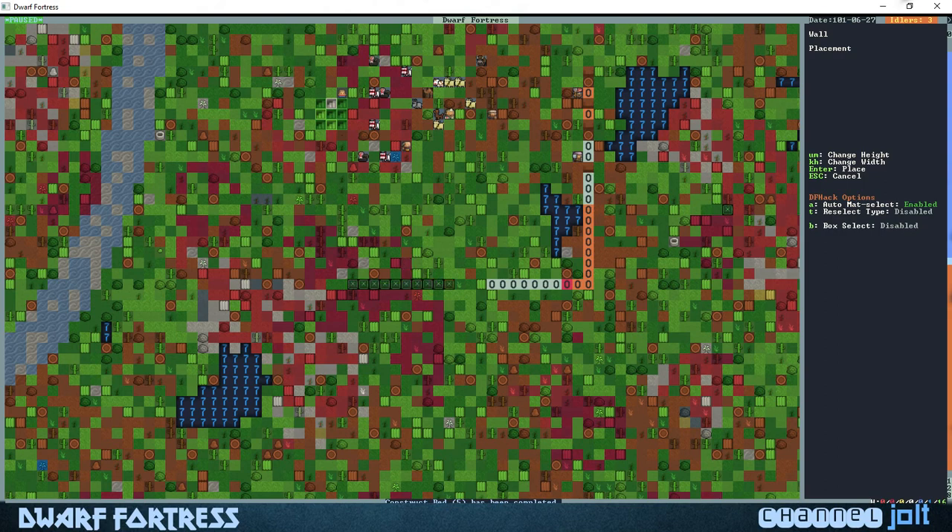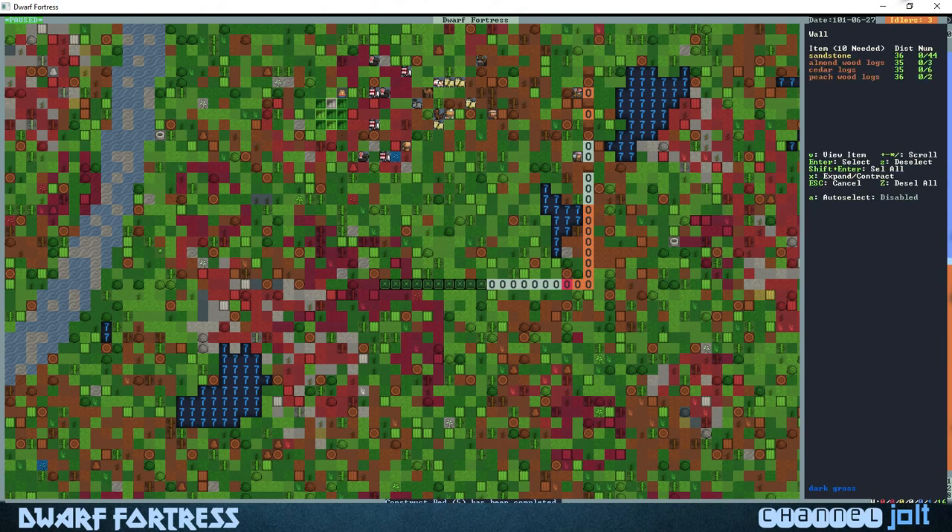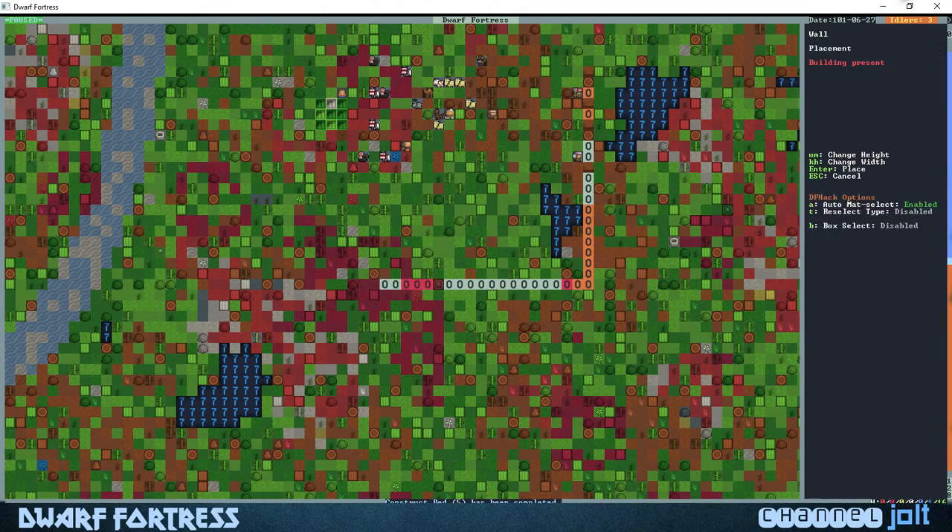Hit the K button to make it bigger and make sure it butts up right against that wall. Hit the W button again — there are a few trees in our way right here but we'll go ahead and chop down these two trees because I want to bring it up through here.